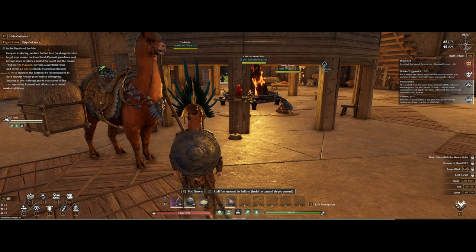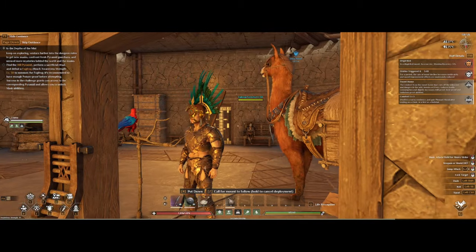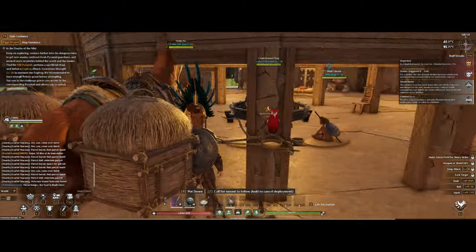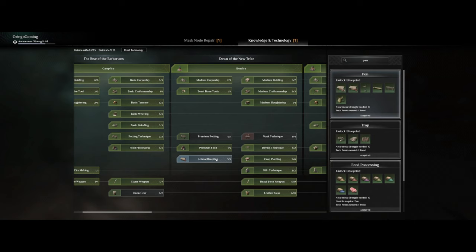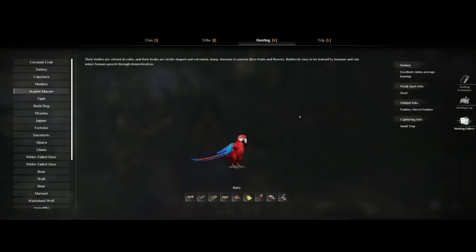The parrot's only real use is to alert you when there's danger nearby, and that's pretty much it. You can also have it as a pet on your shoulder if you like. To be able to get it, you will need to be at awareness level 10 for the parrot rack, and you will also need some small traps and some preferred bait to put in the trap.